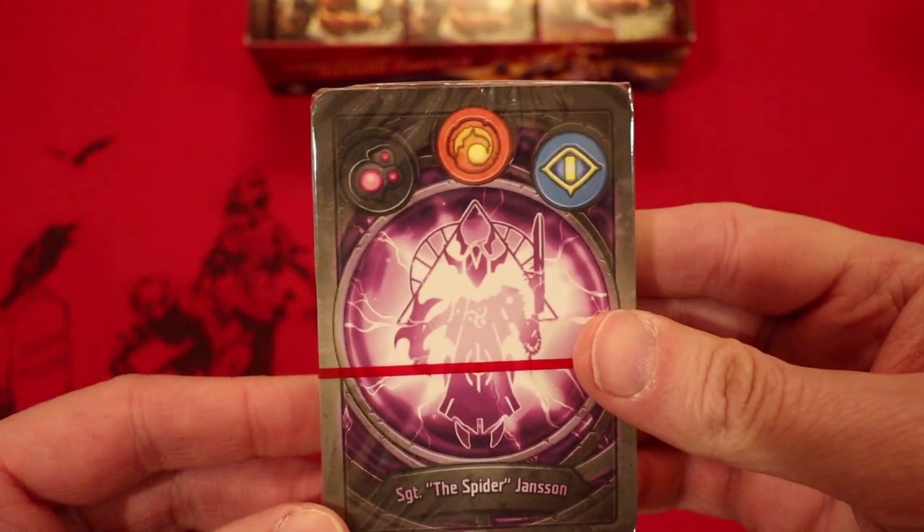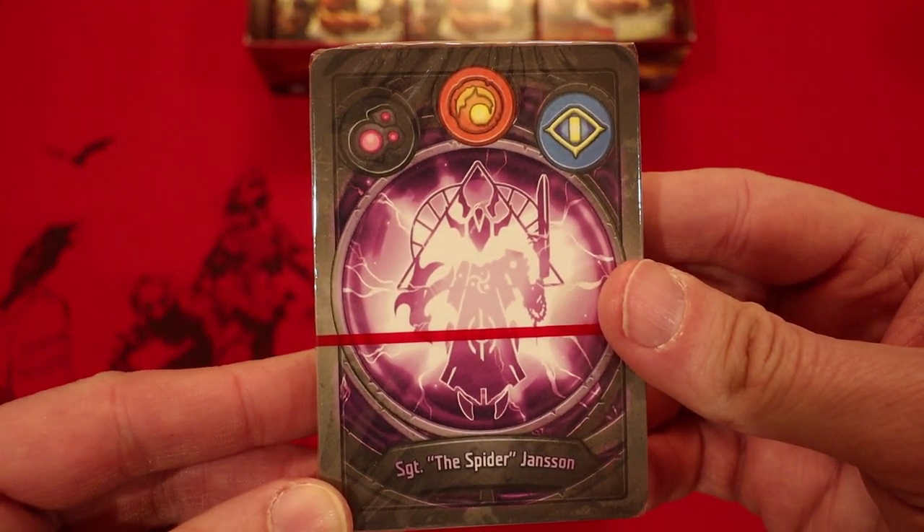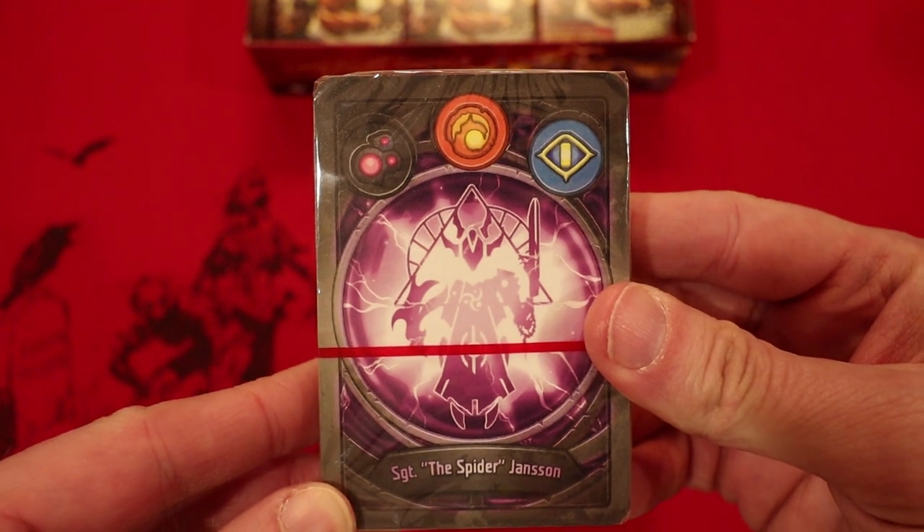Today's deck is Dis, Brovnar, and Sanctum — Sergeant the Spider Jansen.